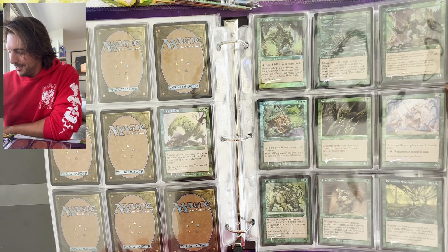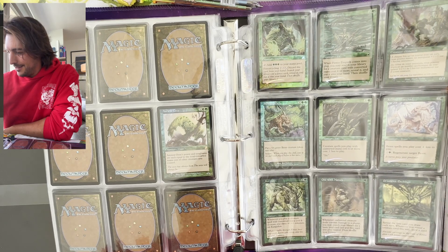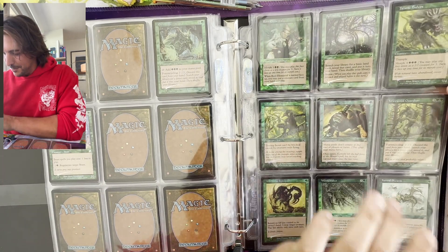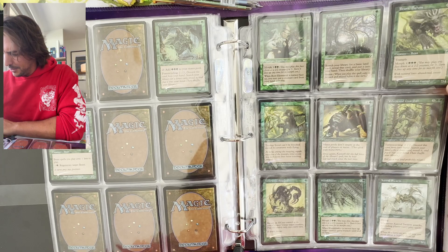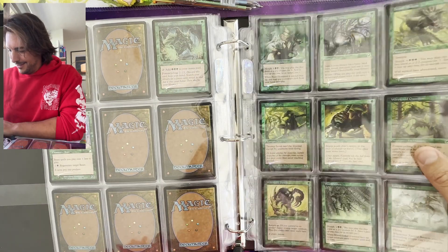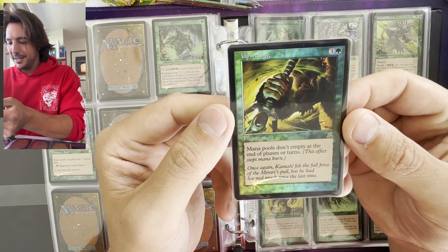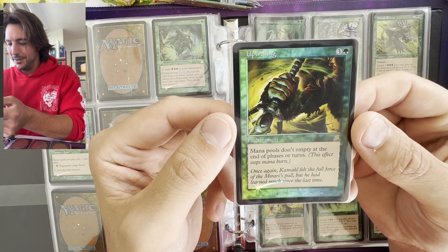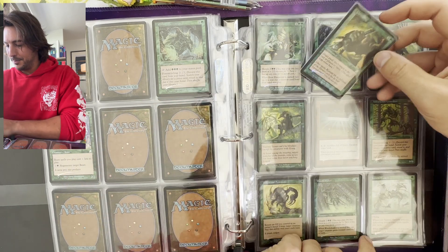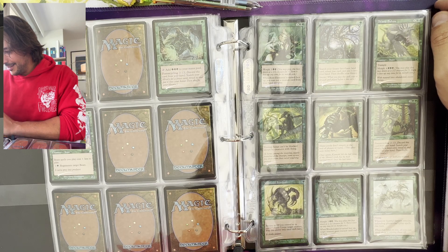And there's the Corozan Warchief, which makes Beasts one less to play. Ancient Aberration. And Upwelling — that's Kamahl. I don't think there is a Kamahl card in this set, but that's him. Let's read this for a second: 'Once again, Kamahl felt the full force of the Mirari's pull, but he had learned much since last time.' I think he became green-aligned by this point — he left the red and became a druid.